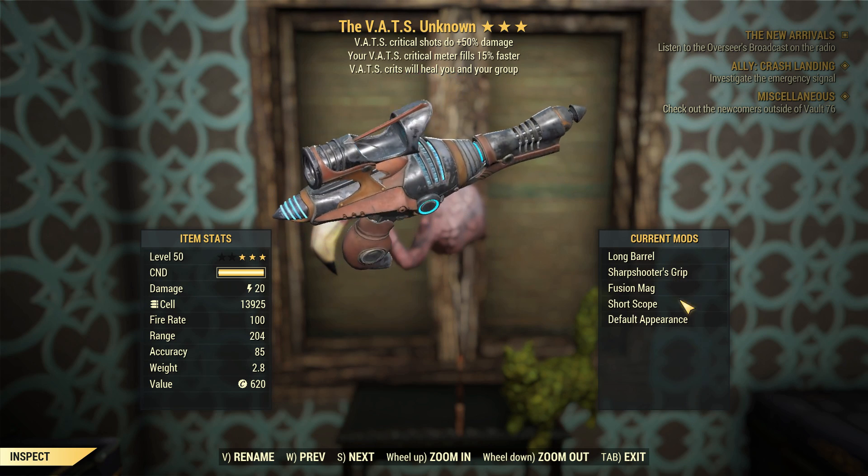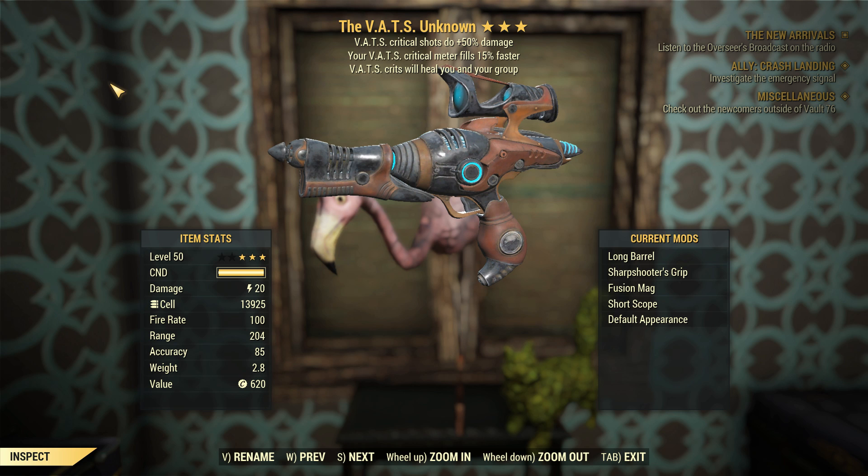G'day, this is Captain Noob. Wastelanders is out. This is the first weapon I've got — this is the VATS Unknown.